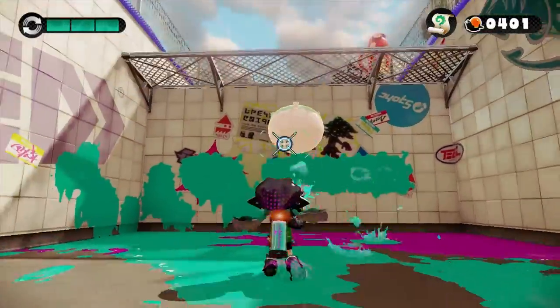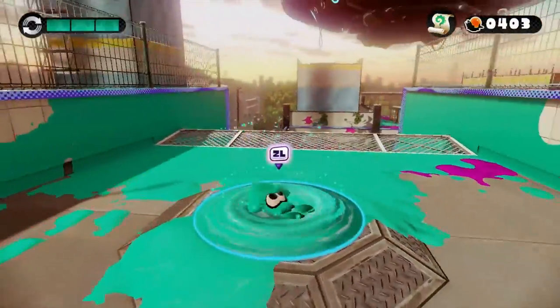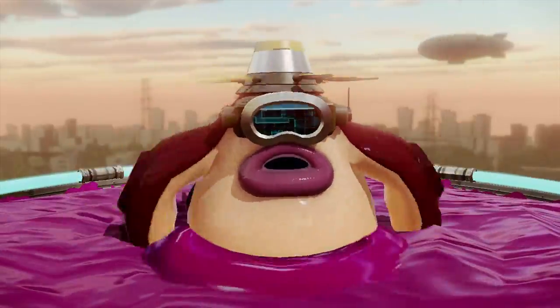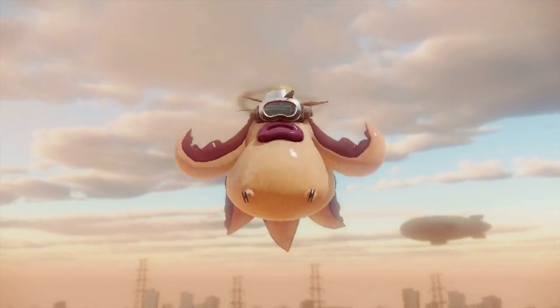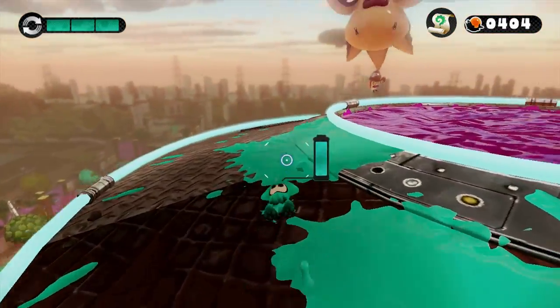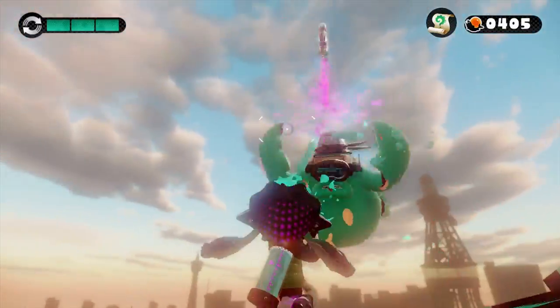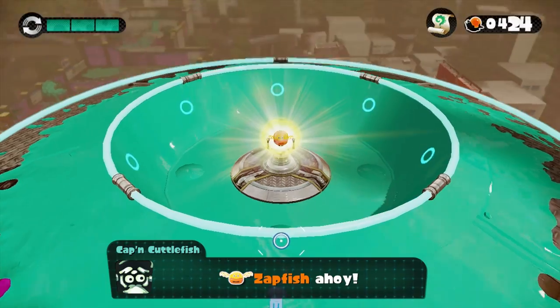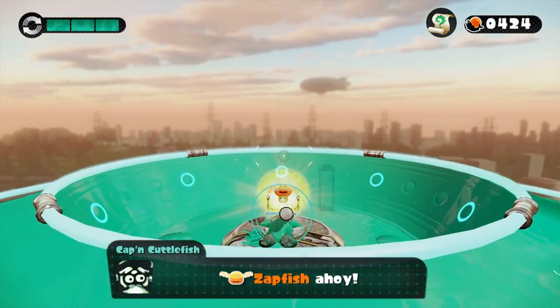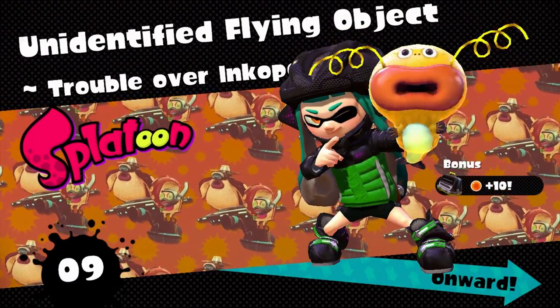We're up! This is a fun stage. So where is this guy? We need to take him out — he's causing quite the ruckus. Where are you going? Is he just leaving? Final checkpoint. He's almost like a little mini-boss. I got him! Zapfish ahoy — in the spaceship! Aliens taking our zapfish. Trouble over Inkopolis. This is level 9 — pretty awesome if you ask me.